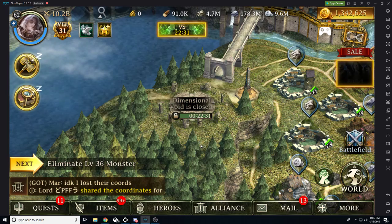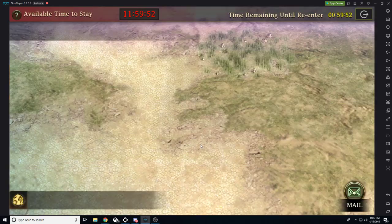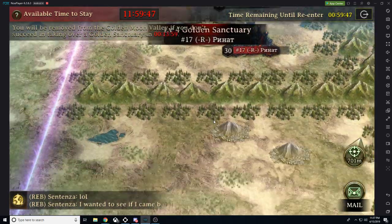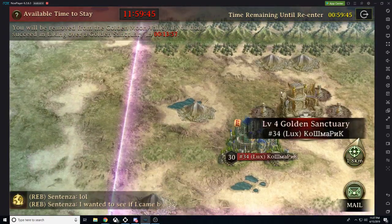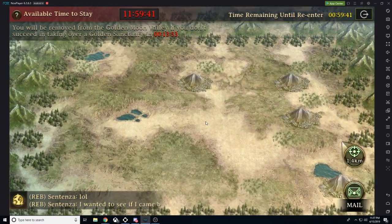Let's go ahead and enter on the platinum since it's easiest — we don't need to worry about not getting in. We're going to enter into the Golden Moon. You literally go to a sanctuary, you attack it, you hold it, and then you leave. You just collect rewards hourly. You can stay in here for 12 hours.